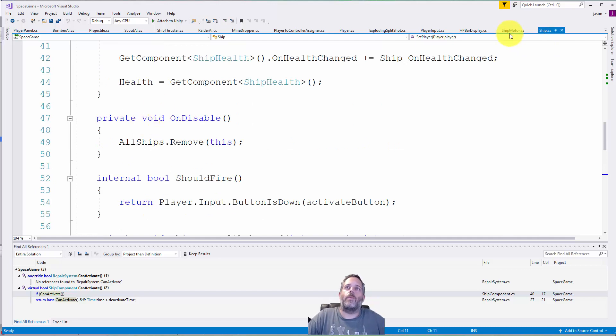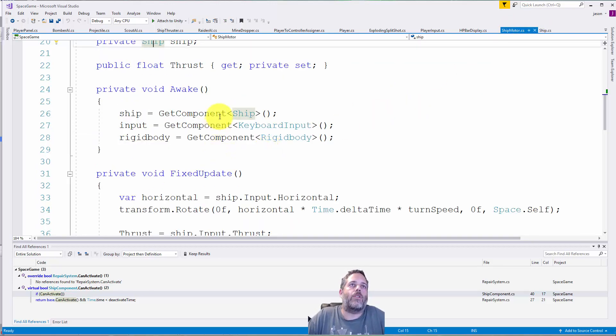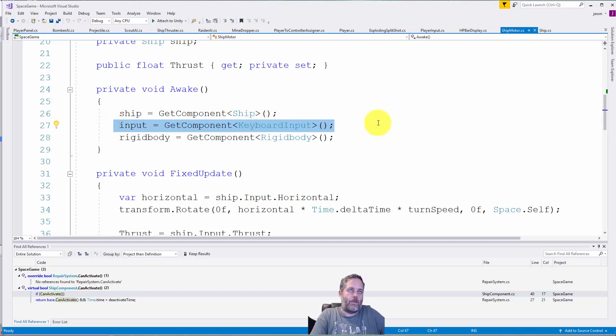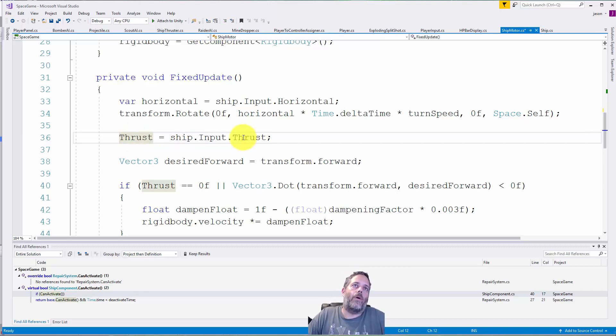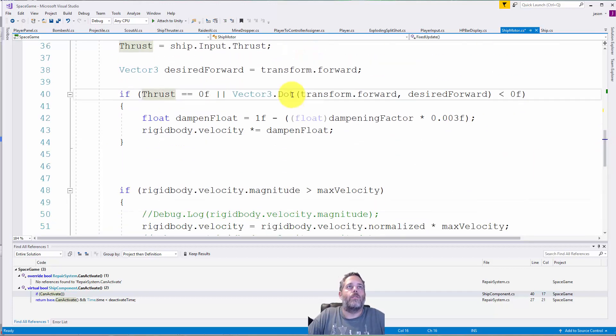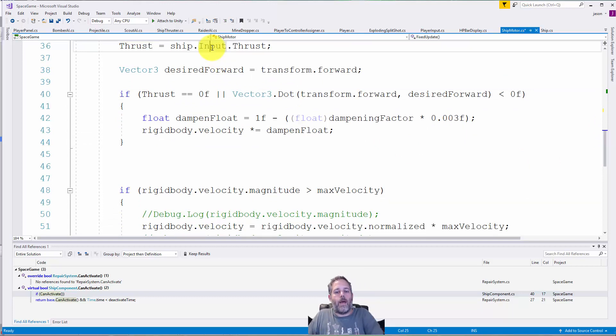In the ShipMotor, I cache the ship and then in FixedUpdate I get the thrust — caching it in a variable to read and debug more easily — by calling ship.input.thrust. That value is then used to determine how fast the ship is going. It's really just a matter of getting a reference to the input, and since that input is bound to a controller, it doesn't matter which controller — it'll just work.